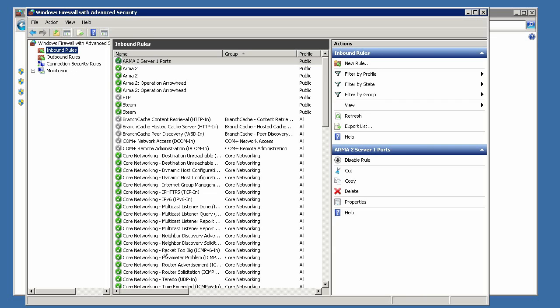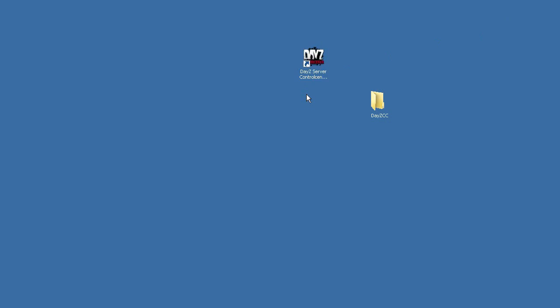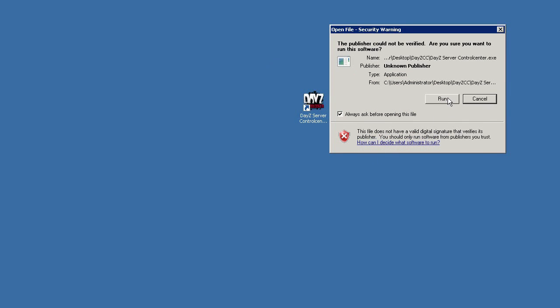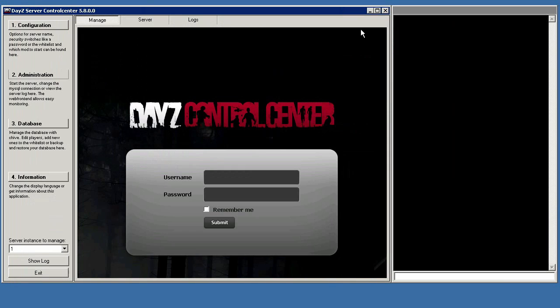That pretty much covers all the hard stuff. The only thing I didn't cover is port forwarding. If you're going to be running your DayZ server from your own computer, you're more than likely going to need to port forward ports 2302-2305. Port forwarding is its own beast and we're not going to cover it here because there are too many different routers out there. Instead, I've added a link in the description below that goes to portforward.com, which should be able to help you out with all your port forwarding needs. Once you're ready, double click the DayZ Control Center icon on your desktop and all the files are now in place and ready to go to let you configure, start, and maintain your server.